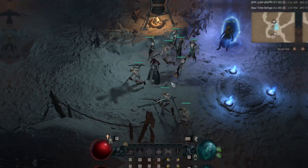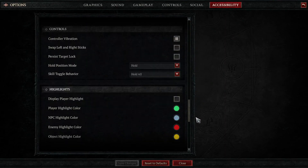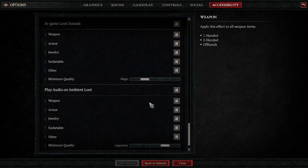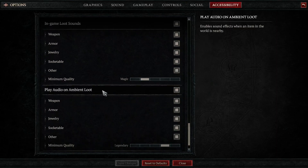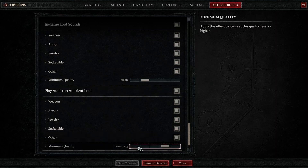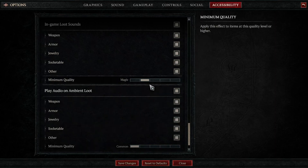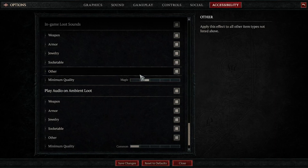Head over to accessibility and scroll down until you see item drop sounds as well as play audio on ambient loot. Make sure both of these are turned on, and then set the slider at the bottom for minimum quality to wherever you want. I have mine set to magic, so it only plays the sound when magic or higher items drop. The ambient loot setting helps you detect nearby items by playing sounds when things of your selected quality or higher are close.